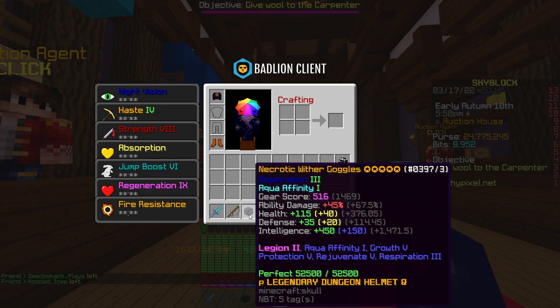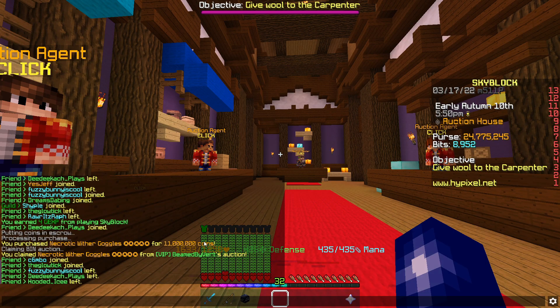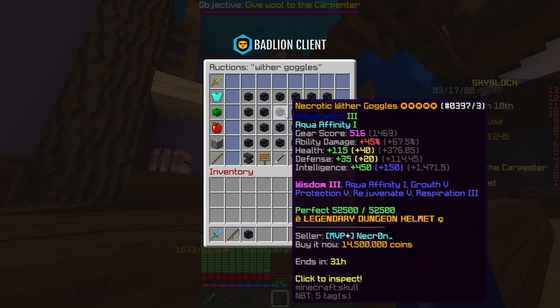We just picked up these wither goggles — necrotic, five starred, hot potatoed, recombobulated, and they also have Legion 2 on them. We got them for a good price at 11 mil and should be able to sell these on for around about the 14 mil mark.